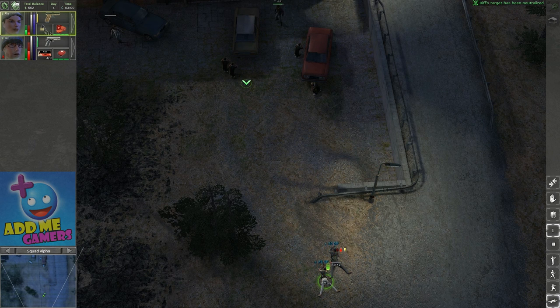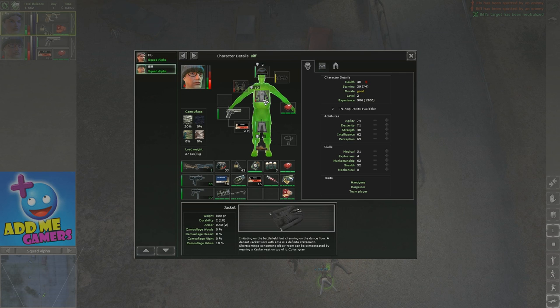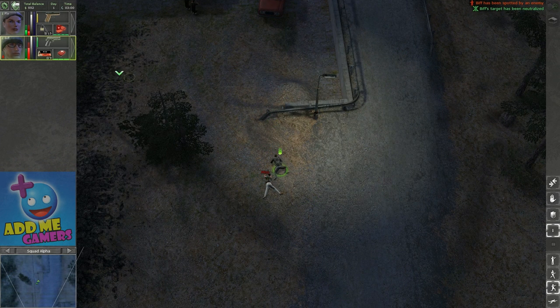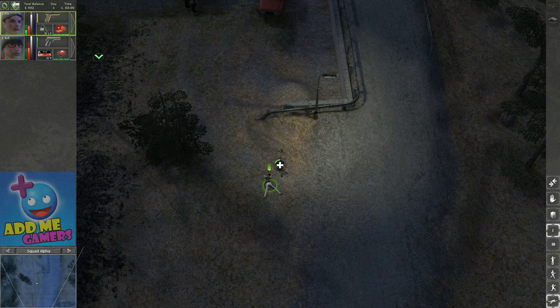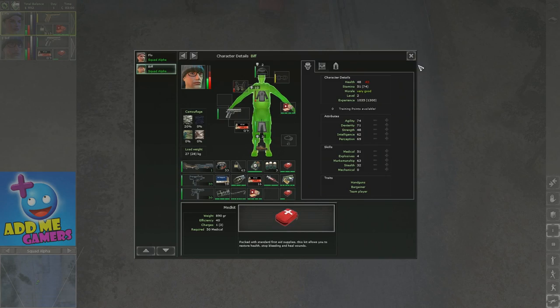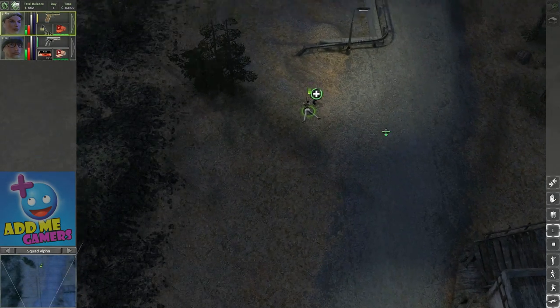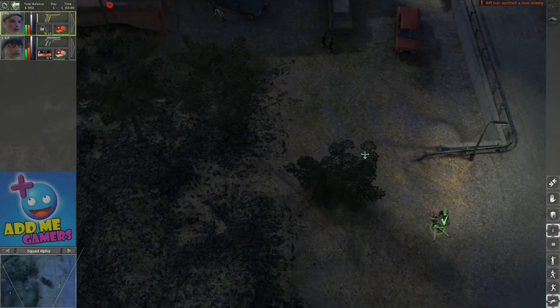We survive this and he's dead. We can use this medical — Biff can heal up. Transfer the bandages to Biff. Come on man, don't pass out on me. Take the bandages. Flo — I think Flo is just there for moral support really. In this game she really can't do anything on the shotgun.